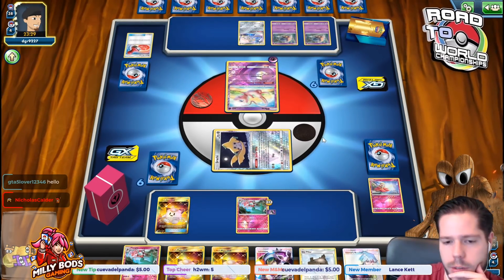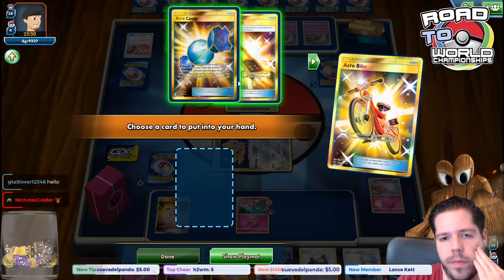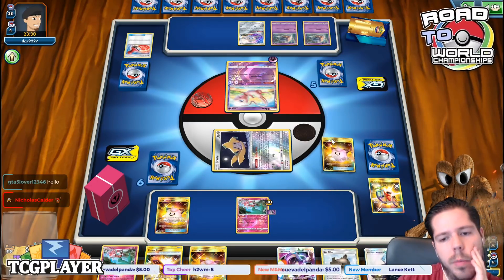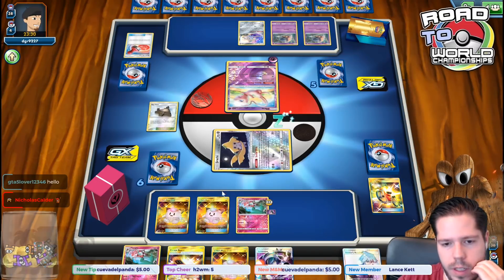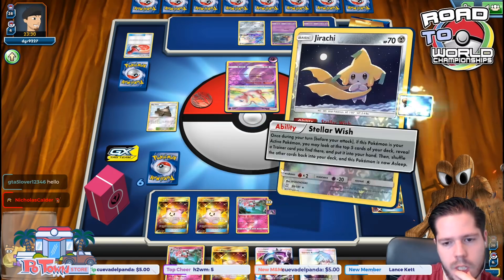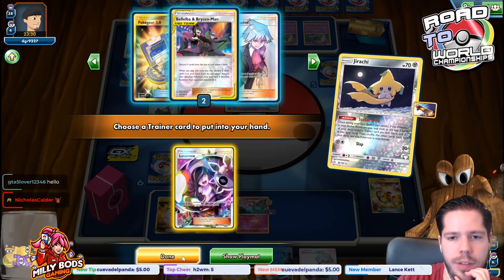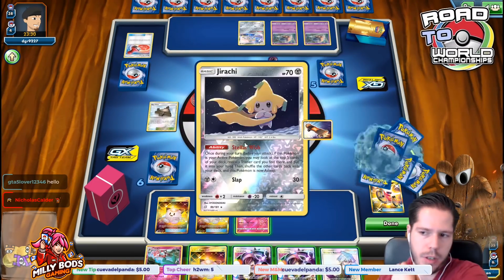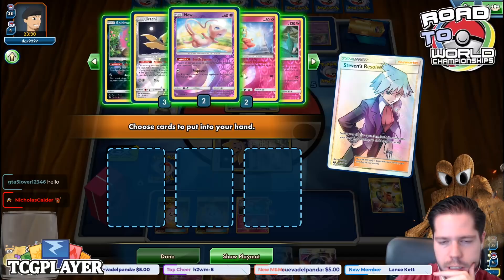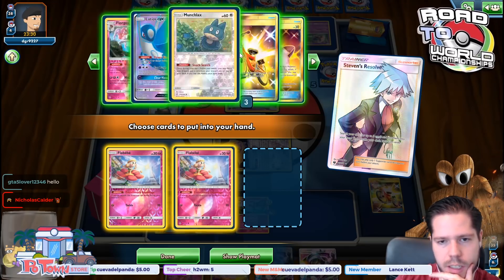My opponent chooses to take a knockout here, which is perfectly okay. We're going to use Acro Bike. I don't mind losing the Rare Candy. I'll bench down two Clefairy Dolls, then use Sky Pillar. Stellar Wish gives me four options. Lusamine is pretty good — that means I have the loop with double Lusamine to make sure Sky Pillar always recycles. Then let's go Steven's Resolve.